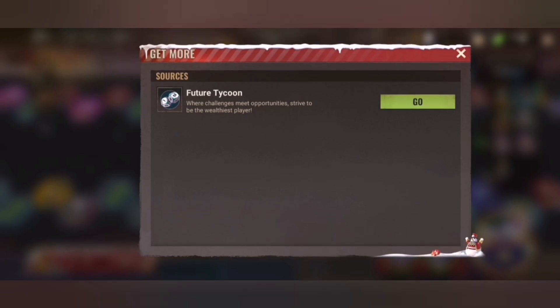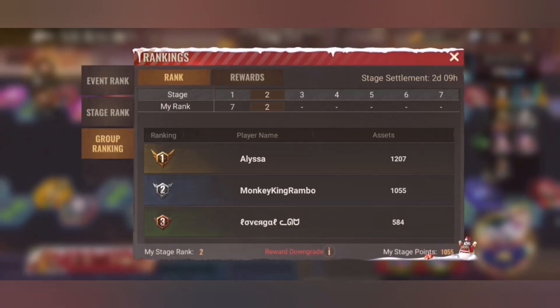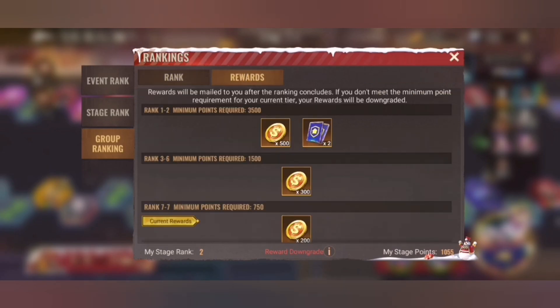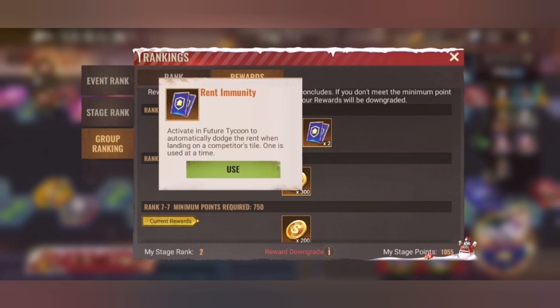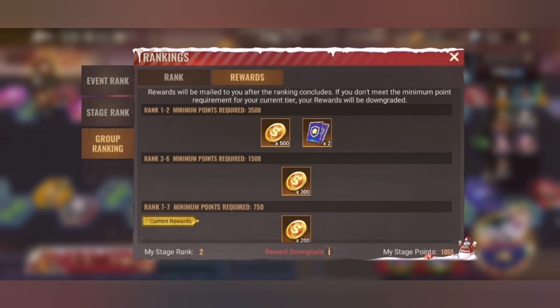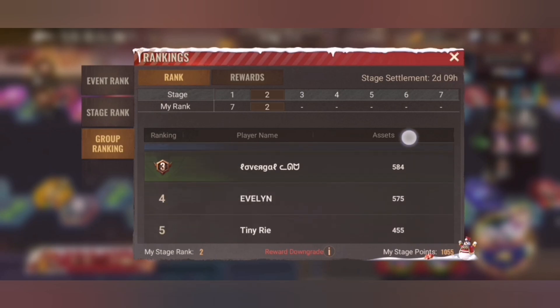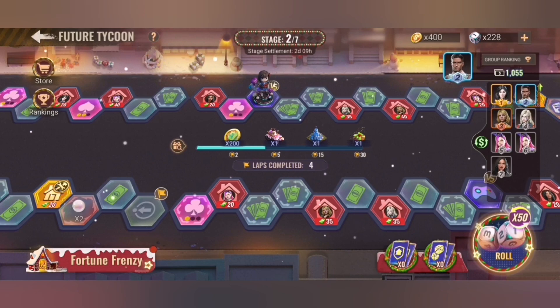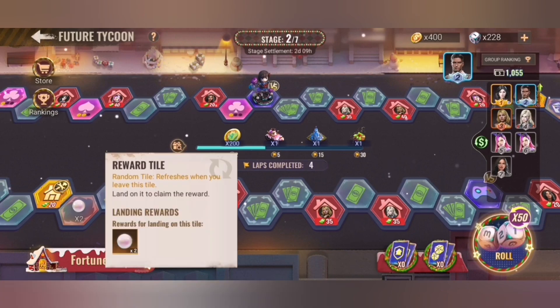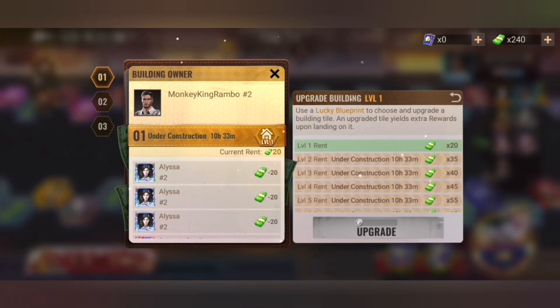You can also get rewards from Future Tycoon, and in the group ranking you can get more rewards within your group. You can also see rent immunity so you don't have to pay — that is always per stage, and one stage as mentioned is three days.